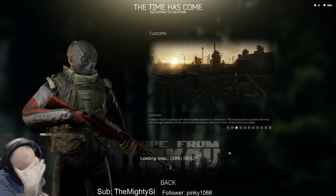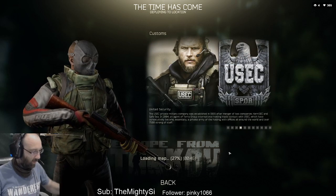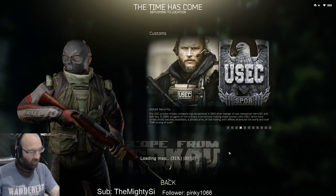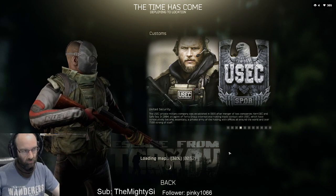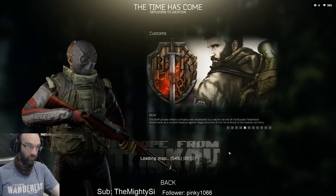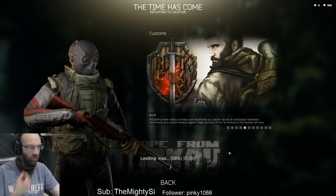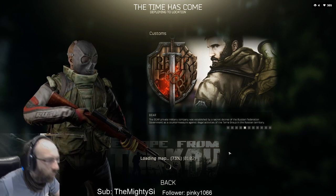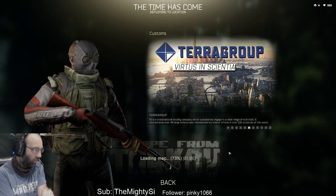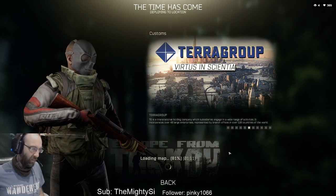How did you guys spot that gun sat on the table? It's so dark - maybe I need to turn the brightness up or something to see them. Factory? No chance. It looks like he's got some good armor underneath a scav vest there - that looks like some meaty armor underneath that.